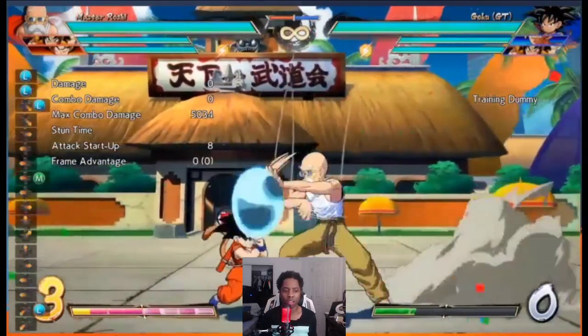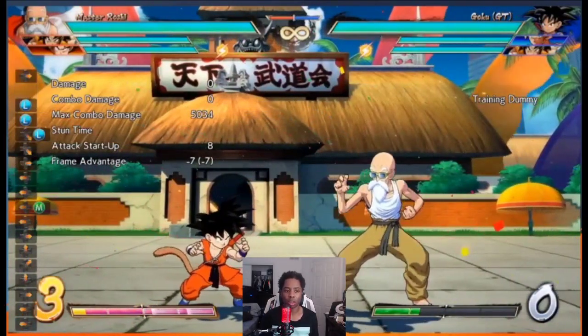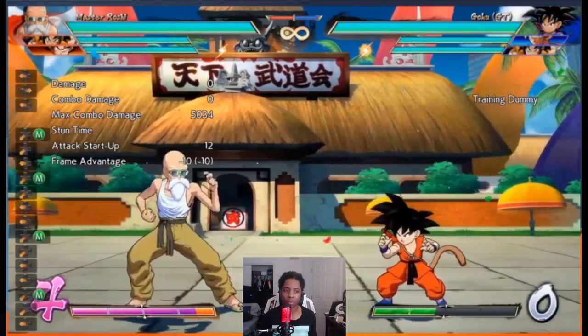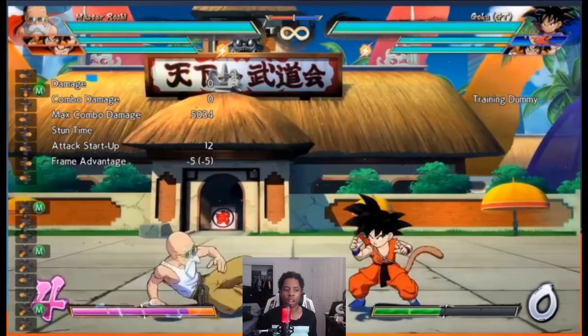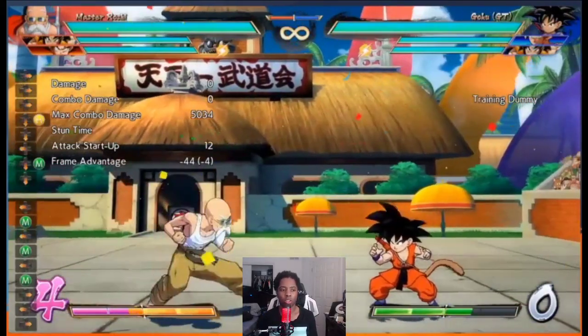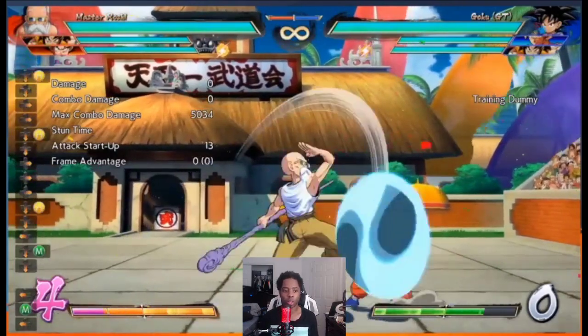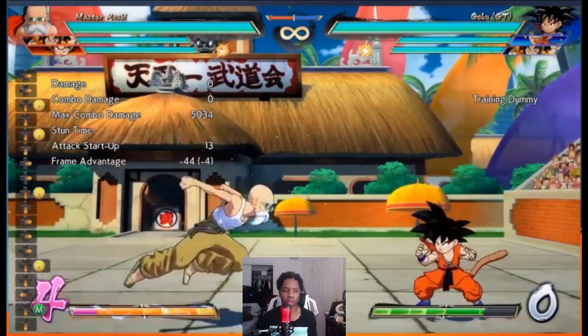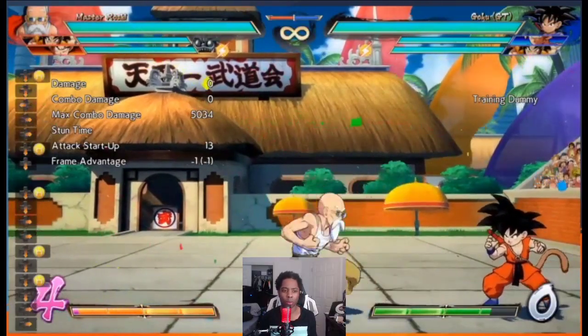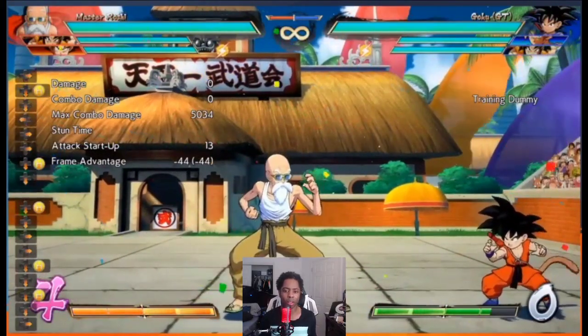That multi-hitting auto combo means he's really good against guard cancels. His 2M is a little slow but it's a slide — probably good against reflect, travels a lot so you can whiff punish, not a bad tool at all. His 2H is a grounded heavy which is really nice, giving him ground cancel and special cancel options, and it moves backwards — we'll have to see how that plays out in matches.